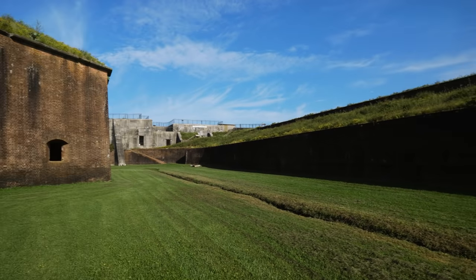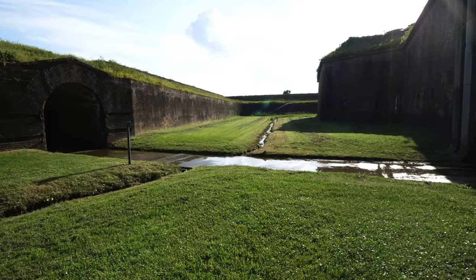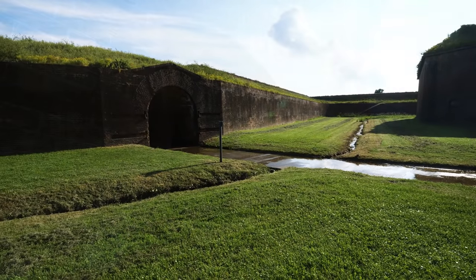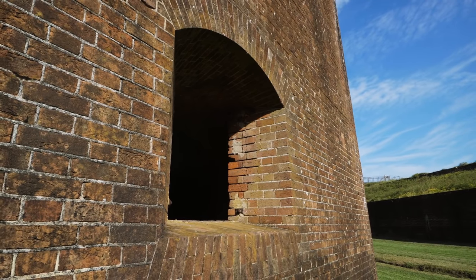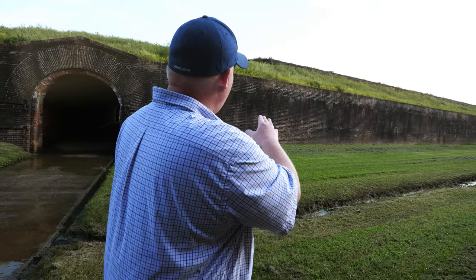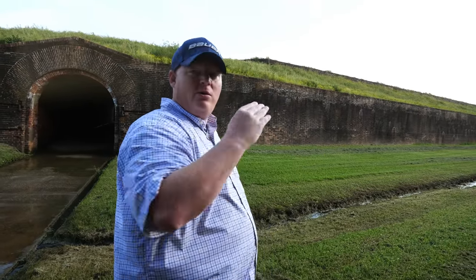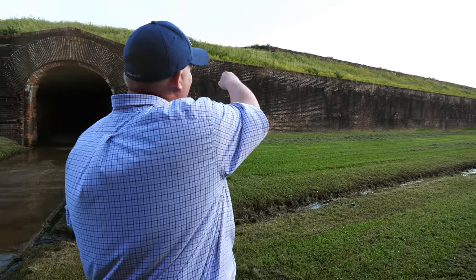If enemy troops were able to get over the wall or come through the tunnel, these howitzers are positioned so they can look down the walls and fire canister or grapeshot on anybody attacking the fort. During the August 1864 Union siege, there was not only a naval bombardment of this fortification but also a land attack. This structure is your first line of defense for riflemen inside the fort — infantrymen armed with muskets and Enfield rifles would have been right here behind this breast-high wall, which protected them while they fired on attacking troops.